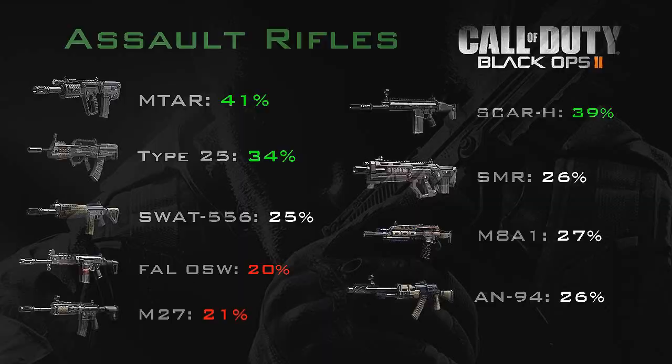In the Assault Rifle category there are 9 guns as you can see on screen. In green are the AN-94, Scar, and Type 25, which got the most decrease in reload time, while the M27 and the FAL OSW got the least. I recommend not using the fast mag attachment on any of the guns in the red.